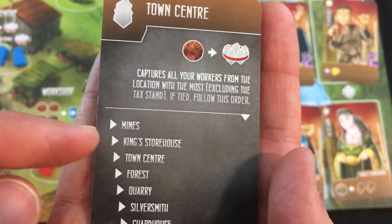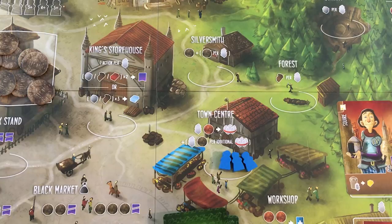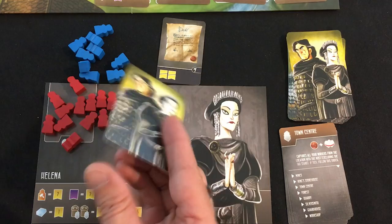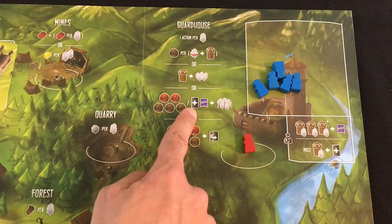I'm down to two workers, so let's go to the town center and capture all of those guys for free. Then I think I'll take the debt to free all of them. The AI is still going to the black market — could be two marble since the rightmost space is open. This is my very last worker. I'm going to take this action: lose one virtue down to 13, gain a debt, and free all my guys — which also means they don't get to prison to earn a marble dropping them off.